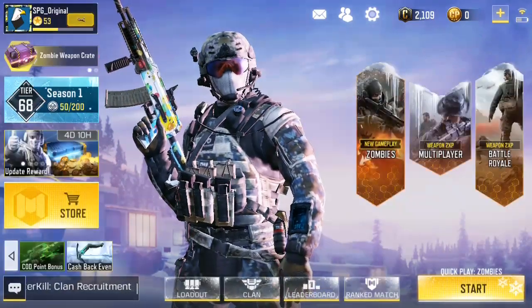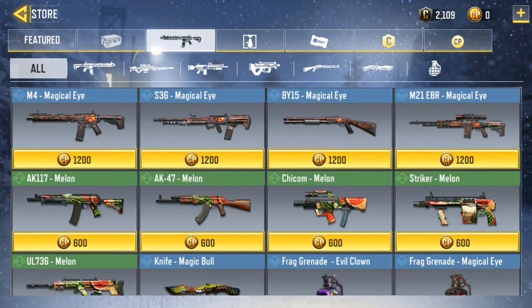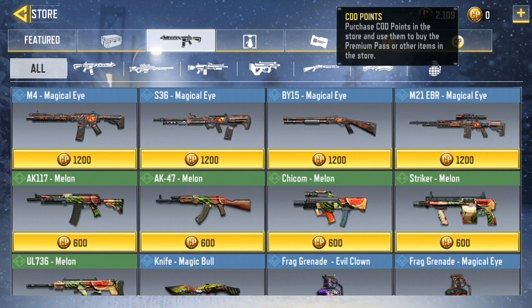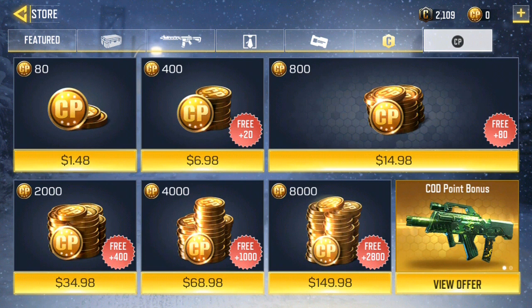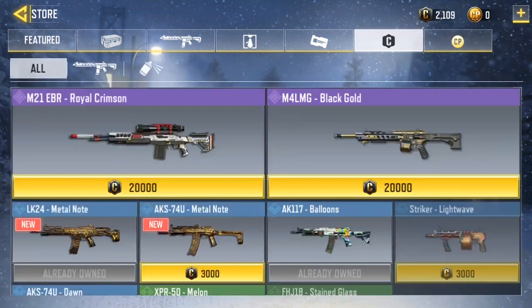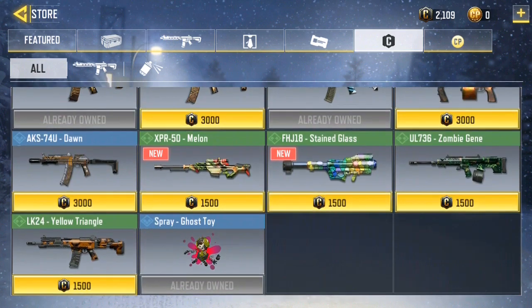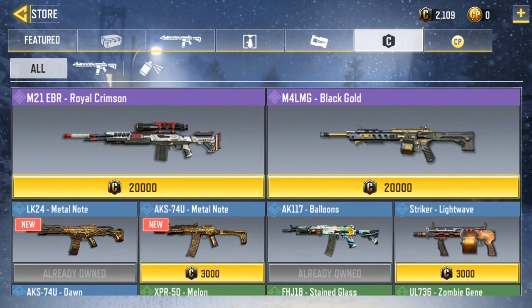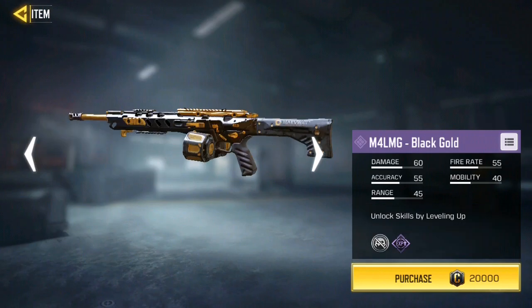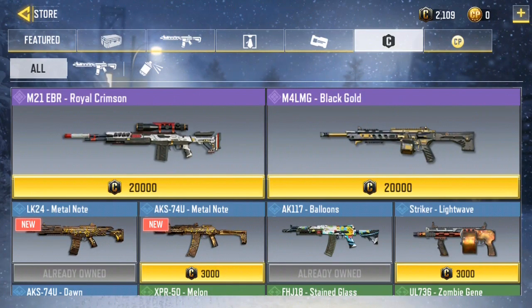In the store you can buy stuff using COD Points — you have to buy those with real money, which I don't like. I only go with the free options. I have bought quite a few items though; I was saving up for the M4 Light Machine Gun Black Gold skin, but it's actually quite expensive.